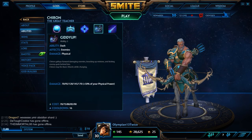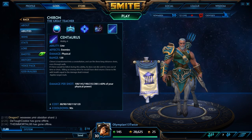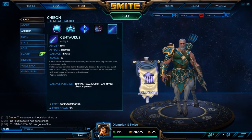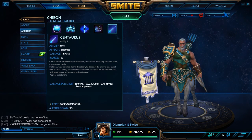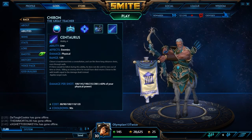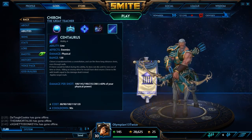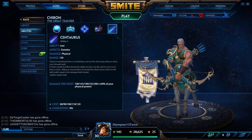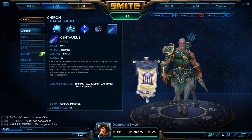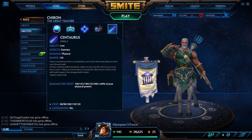His last ability — and it's actually a really nice ability — is his ult, Sontaris. Chiron transforms into a constellation and can fire three long-distance shots even through walls. If Chiron would be killed during this ability he does not die until he runs out of time or shots. Killing an enemy when he would have died returns Chiron to life with health equal to the damage dealt. It also applies a mark — basically applying the passive version of Masterful Shot. This is a really good ability: it goes through walls, it has really good range, and you won't die until you're done with your ult.